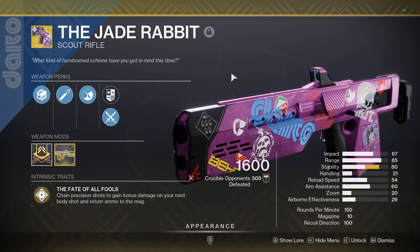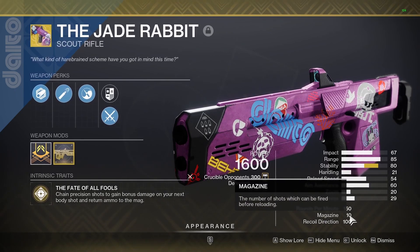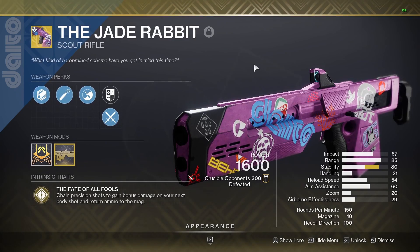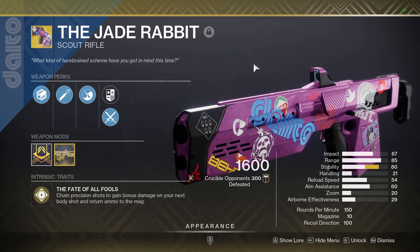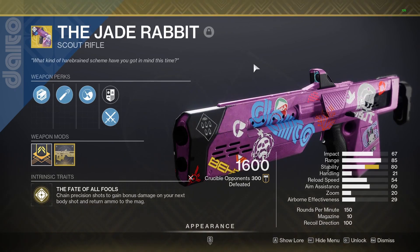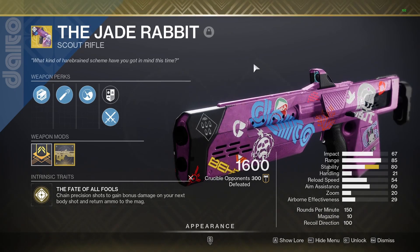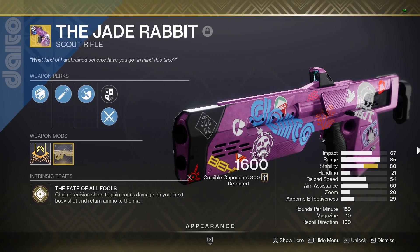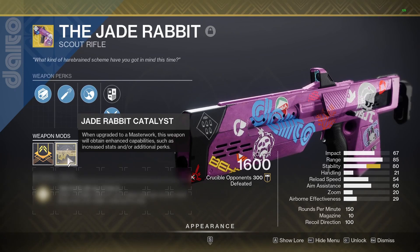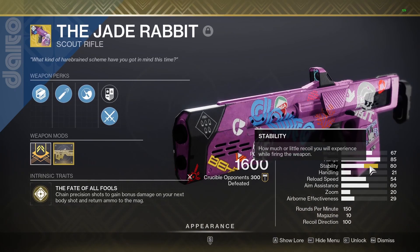If you hit your bullet it also returns ammo to the mag. I really like the returning ammo to the mag because the max size is actually really small — it's only 10 — so if you're playing a 6v6 game mode and trying to get three or four kills, it's a little difficult with just 10 bullets. That perk really helps extend your magazine. Before masterwork I believe it's 55 stability, but once you hit the masterwork — which is just 250 crucible kills — your stability goes up a lot.